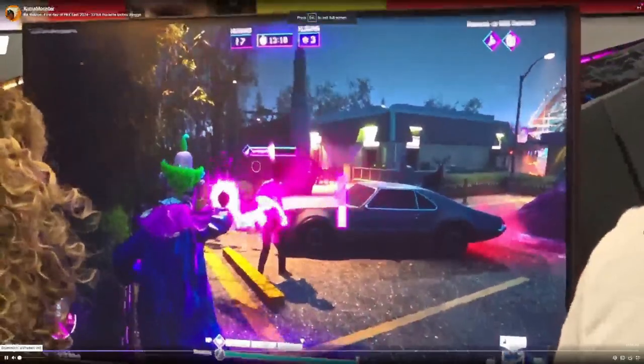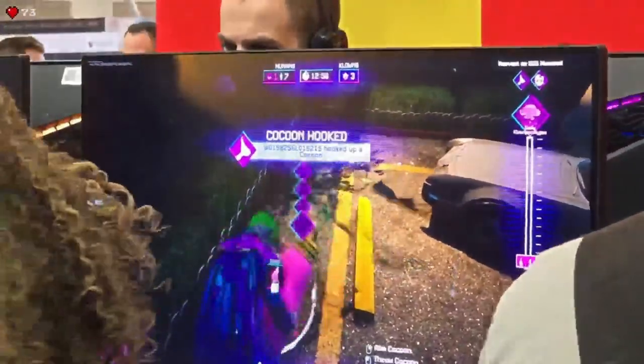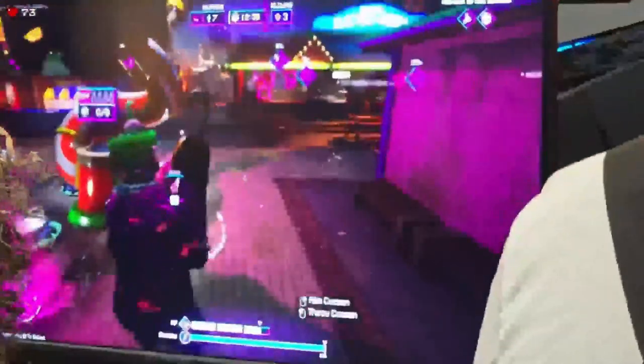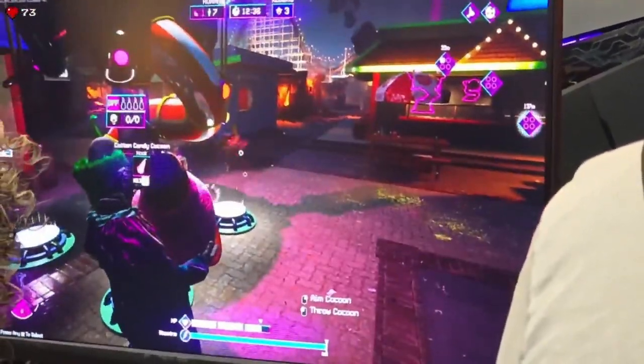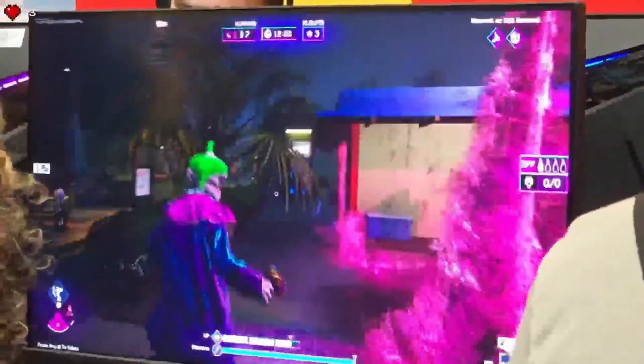Now let's take a look at some gameplay footage from the streamer Kumamonster who was at PAX East and recorded some gameplay. They just transformed them into cotton candy and now he's carrying it. So the whole gameplay loop seems to be: kill the humans or transform them into cotton candy and then hook them on the machines. Once you hook enough victims on the machines, I think the game will be over or something — though I'm not really sure about that yet.